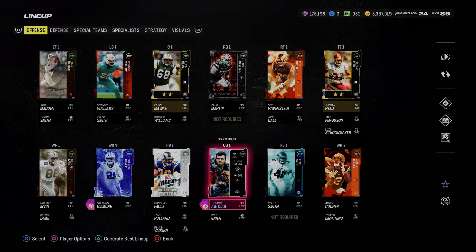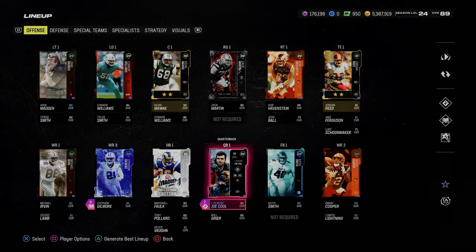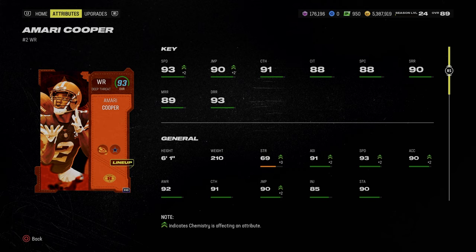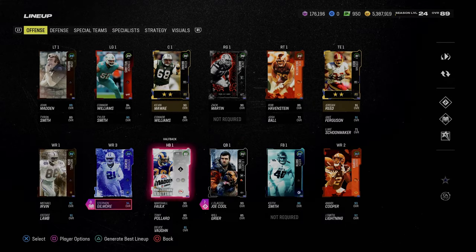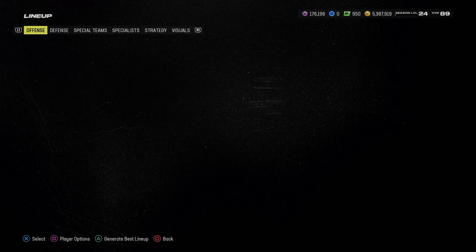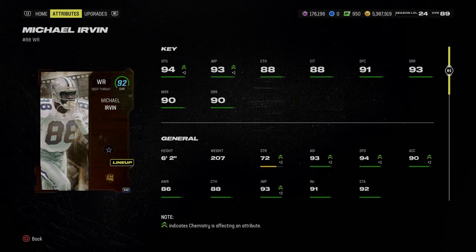In my opinion, it gets you the best corners and the best receiving combination of the two. In theme teams, you're really doing all of your work to make an effect on speed. The whole purpose of a 50 out of 50 theme team is because it gives you plus two speed. Amari Cooper, the harvest card, goes up to 93 speed on a Cowboys 50 out of 50 theme team. Stephon Gilmore goes up to 95 speed, which I believe is the fastest, with the exception of Todd Gurley. In my opinion, this is the best theme team you can have right now.